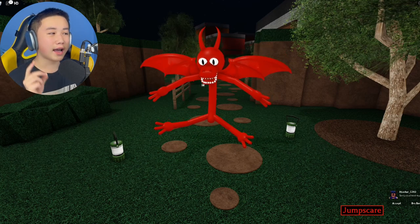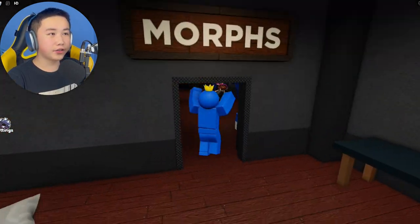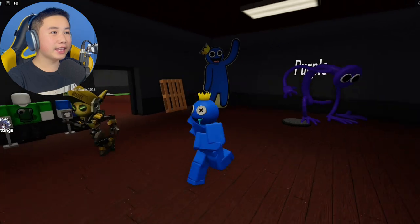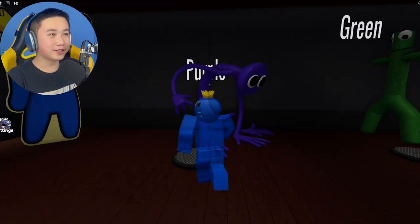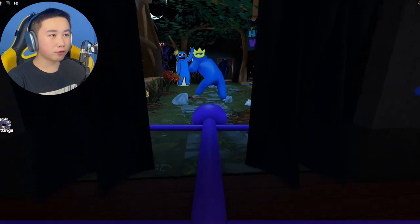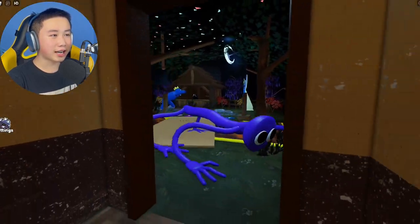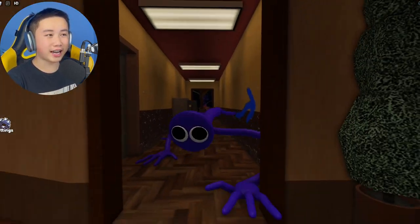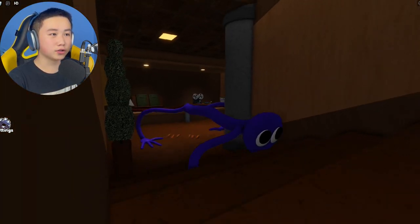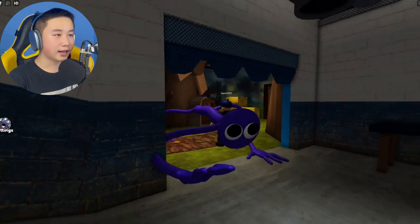Now let's head over to the next game: Official Accurate Rainbow Friends Role Play. We're clicking start to get inside. This is the first original Rainbow Friends role play — the game that started all of the Rainbow Friends role plays. They've added back the real-life version of Purple outside of his vent. Purple was gone for a brief period because of the lag it caused. Now we get to experience how Purple looks when he's outside the vent — super creepy.